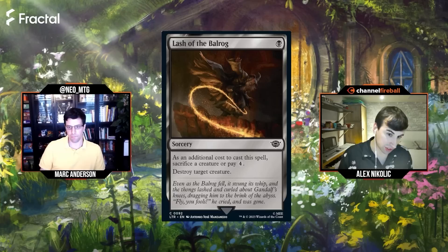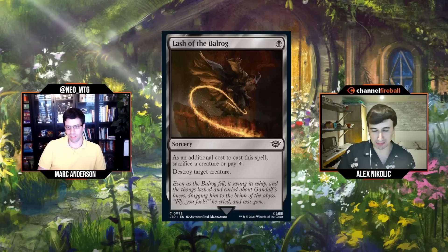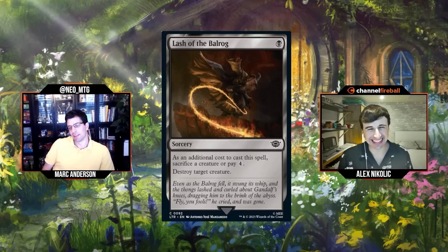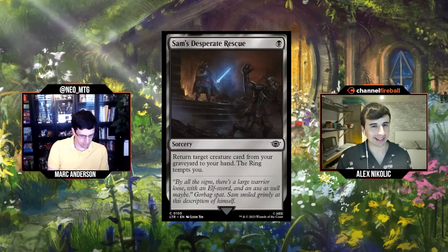Next: Lash of the Balrog, single black mana for a sorcery. As an additional cost, sacrifice a creature or pay four. Destroy target creature. We've seen this a lot — single black mana sacrifice a thing, bone splinters style, or pay four to avoid the sacrifice. Probably better in a set with amass. I don't normally like sacrificing something and two-for-one-ing myself. I think it's a C plus. I'll go C minus — fair enough.